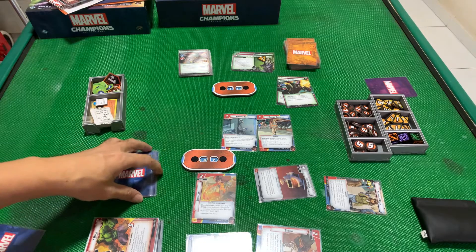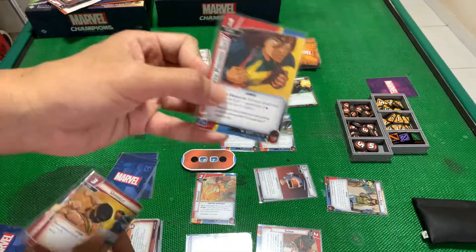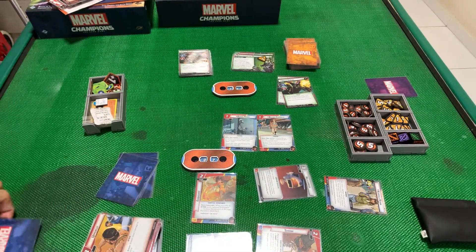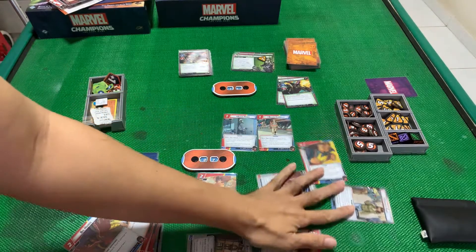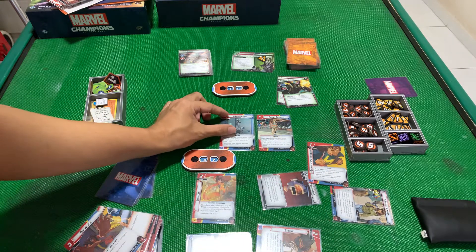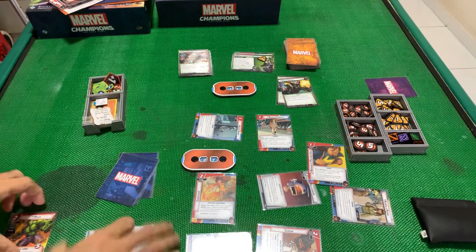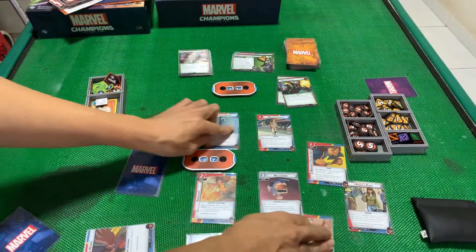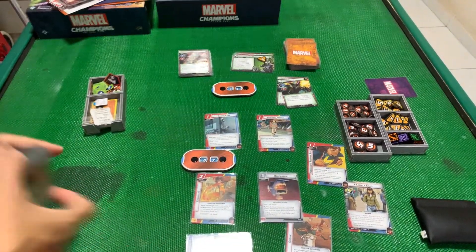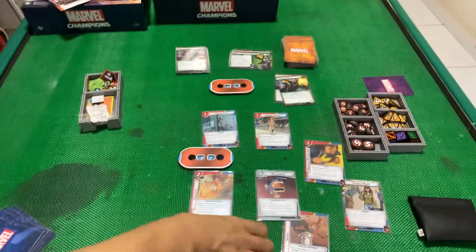Use her ability — discard, discard — take the Polymer Suit into hand, which is quite good. I will play it — it's a free resource, why not. Exhaust to place one card at the bottom of my discard pile — I'll put Hulk below because I might need him. Then draw a card. I think I'm done — ready, ready, ready, draw back 1, 2, 3, 4, 5. Shuffle, everything ready.